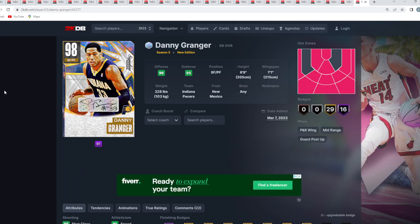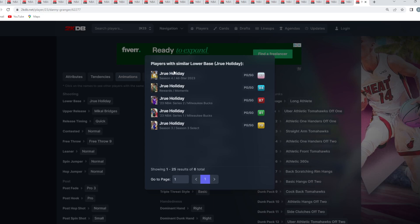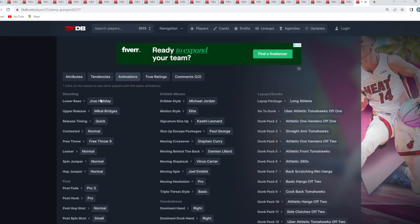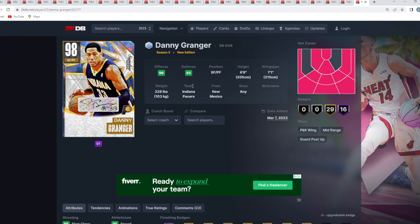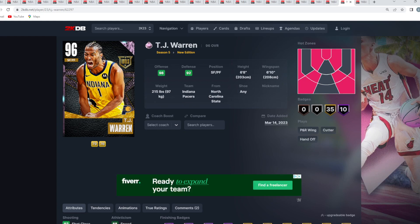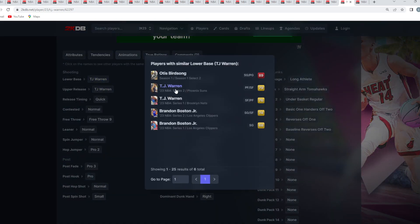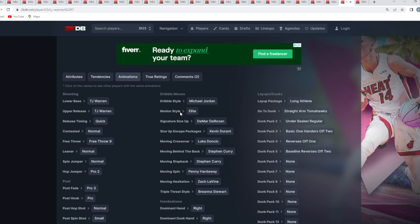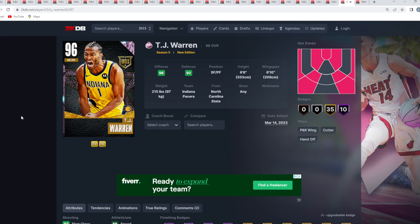At my number 24 spot, the worst card from the New Edition promo is the Galaxy Opal Danny Granger. I personally hate this card's jump shot — he has the Drew Holiday base, which is so hard to time, especially with the Mikel Bridges upper. His sigs aren't great and his stats aren't that great for a Galaxy Opal. TJ Warren at 23 is similar in stats and badges, but I like his jump shot more than Granger's.